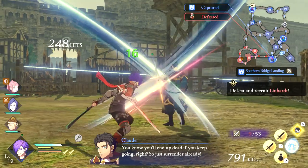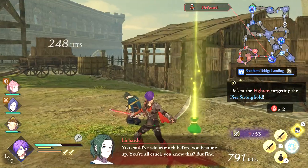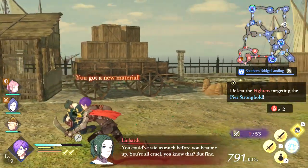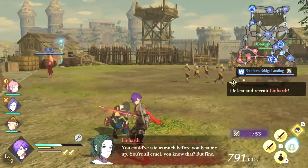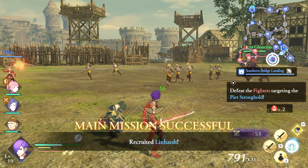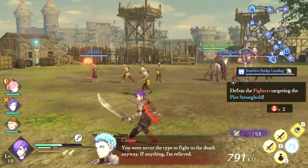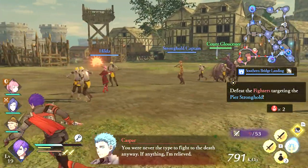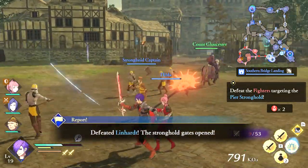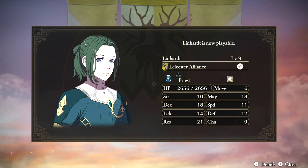Post-defeat recruitment dialogue: 'You know you'll end up dead if you keep going, right? So just surrender already.' — 'You could have said as much before you beat me up. You're all cruel, you know that? But fine.' — 'You were never the type to fight to the death anyway. If anything, I'm relieved.' Just like that, the enemy is now on our side. Pretty cool.